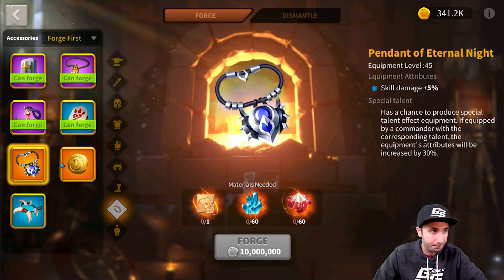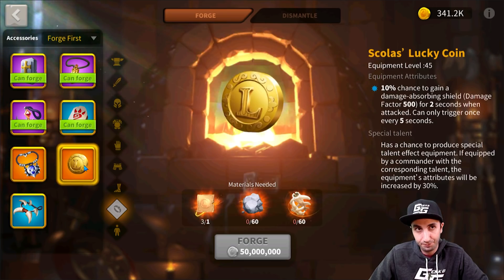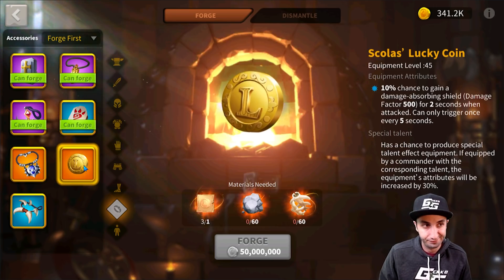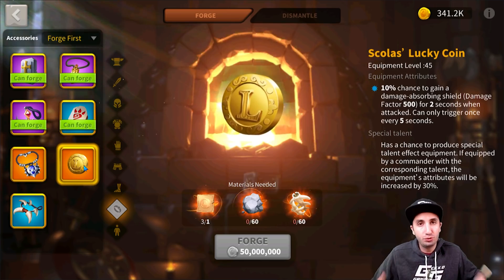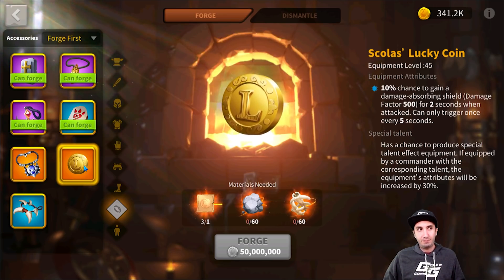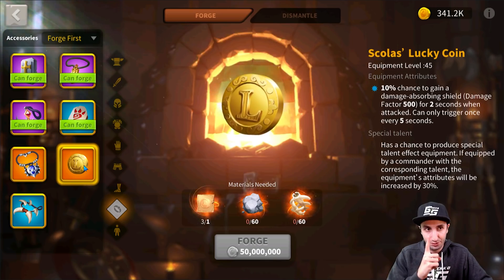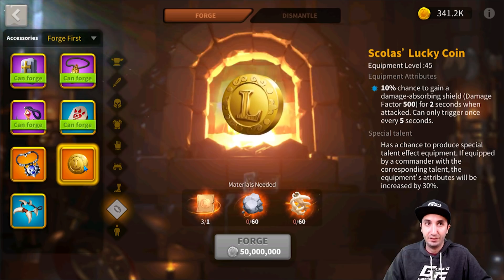The final accessory I dislike most: a 10% chance to gain a damage-absorbing shield with a 500 factor for two seconds, triggerable only every five seconds. At 120 legendary materials, this is the biggest ripoff in the game.